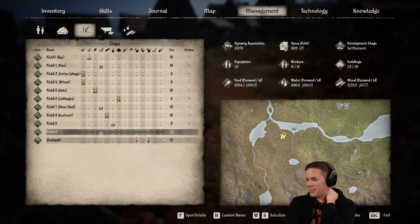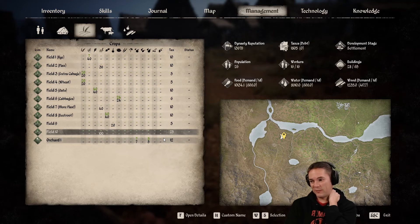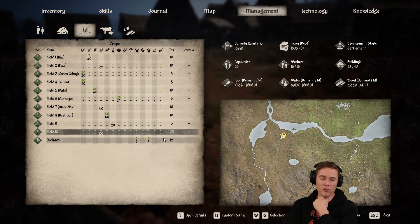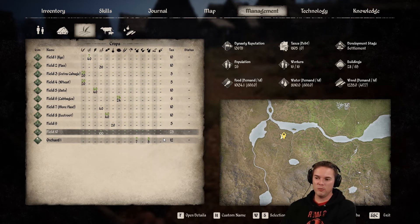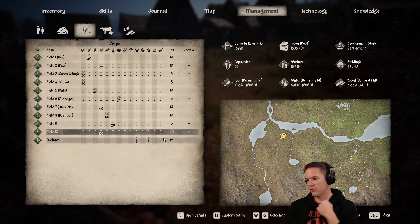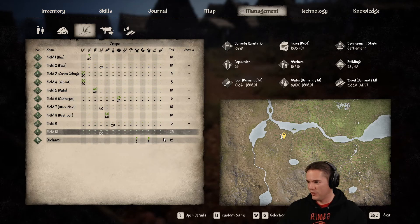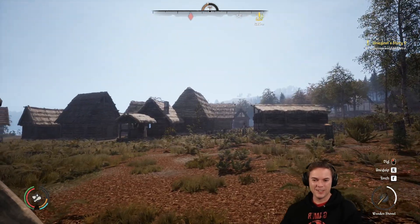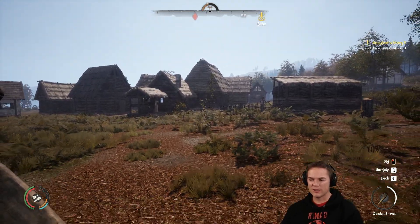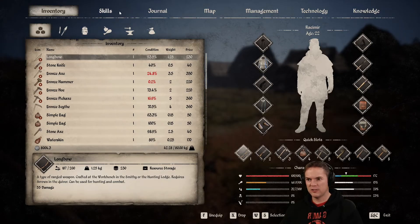Hey, normal people - nice to see you, welcome back. The settlement's coming along well. We're gonna try and get a horse tonight for a mount, but it means we have to grind a ton of farming XP to get all the way up to being able to build the stables. We need the stables first. And yeah, I got eaten by a wolf earlier so that didn't go terribly well. And then that's when we found that the game had reset to have 30-minute auto saves.